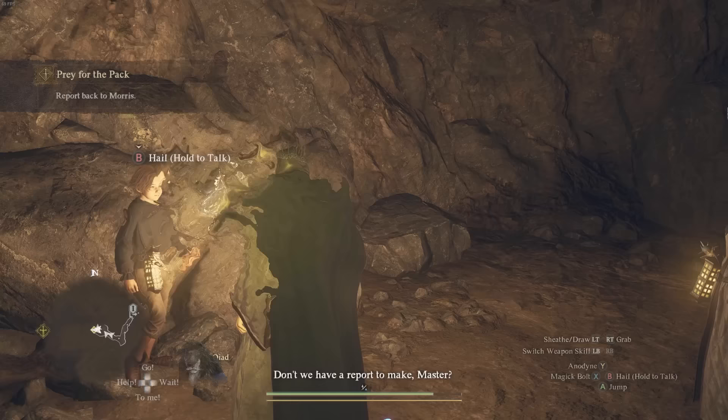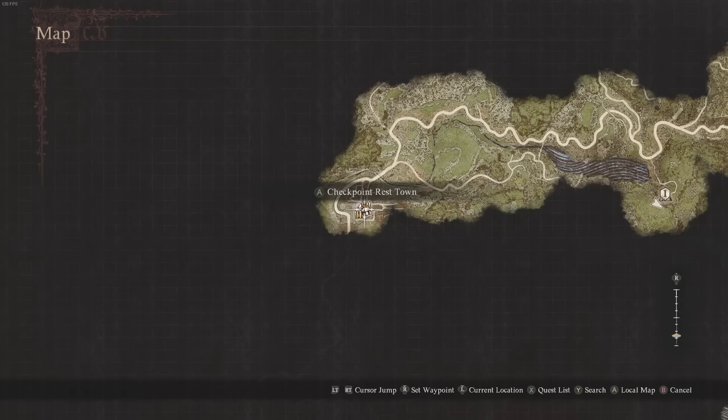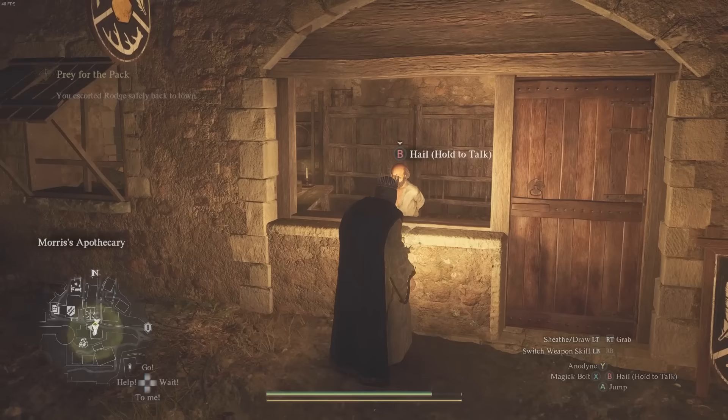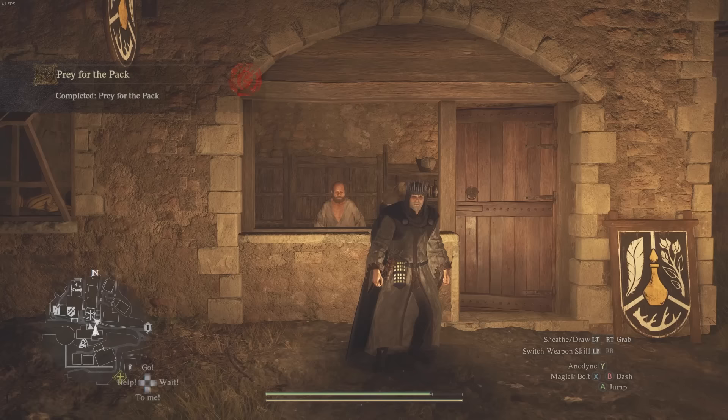You'll now have to escort Raj all the way back home — along the pathway and road the entire way back to Checkpoint Rest Town. Once you're back at the town, make your way to Morris's Apothecary and bring Raj directly there. It will say you escorted him back safely to town, then speak to Morris and that's how you complete the Prey of the Pack quest in Dragon's Dogma 2. Hope you guys enjoyed the video, thanks for watching.